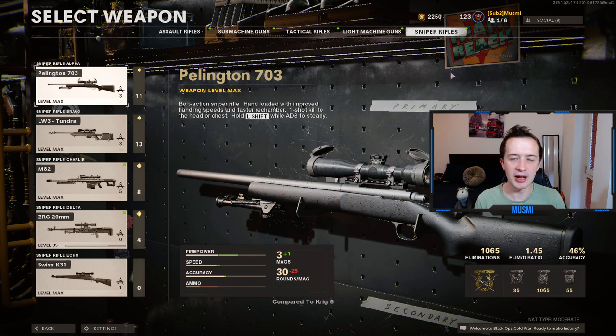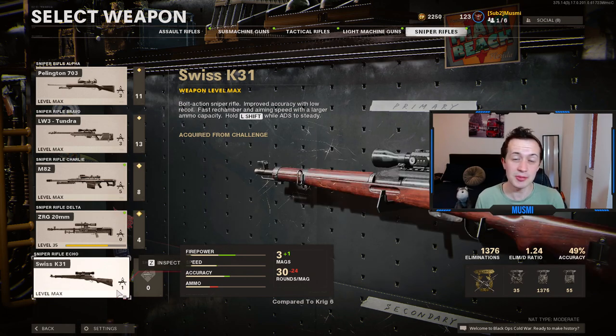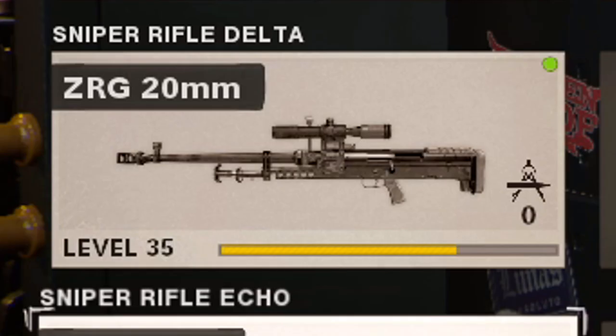For the sniper rifles, I am an absolute fiend for a bolt action gun and I love quick scoping, so it's not going to take a genius to figure out which ones I would use — the Pellington, the Tundra, and the Swiss K31. These are three incredibly good snipers, so much fun to use. I've got a guide on how to get the snipers diamond and quick scoping guides for each of the bolt action snipers. The only real honourable mention is the M82 — it's a semi-auto sniper, so if you're not a massive fan of sniping you can stay aiming down sights longer and just click on enemies. The ZRG is a pile of trash though — don't go near that gun.